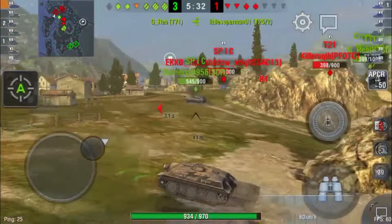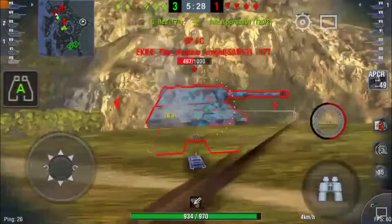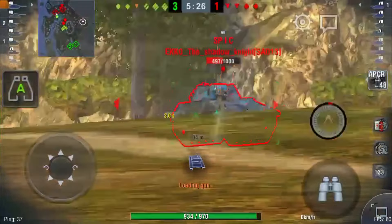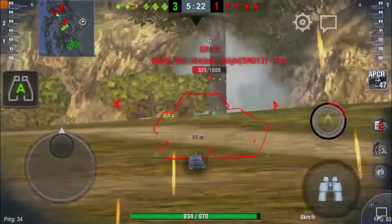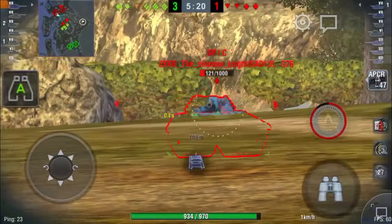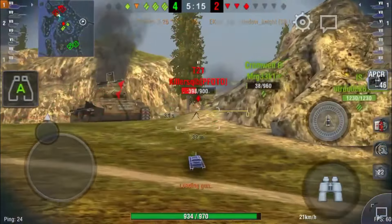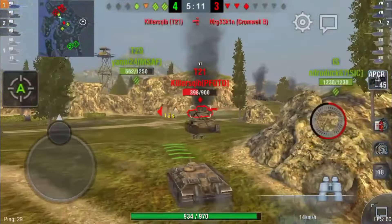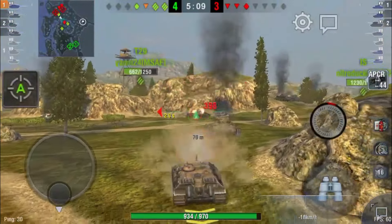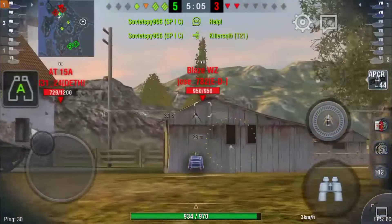Full health, nearly full health — doesn't matter. This thing can out-DPM just about anything at 2.7 seconds. I think the only thing that gives it a run for its money is the Comet, and that's because it's got more HP, so you need to shoot it like two more times. The Comet has 1150 HP and the E25 has 970, so you're going to shoot it one or two more times to kill it from full health.